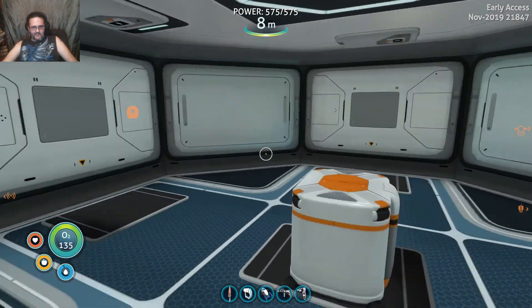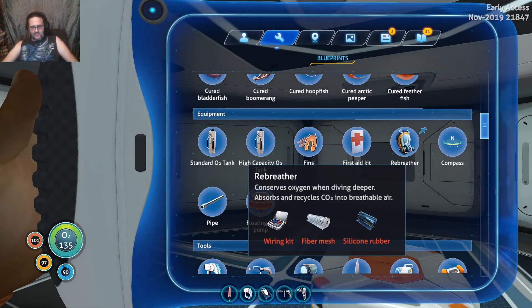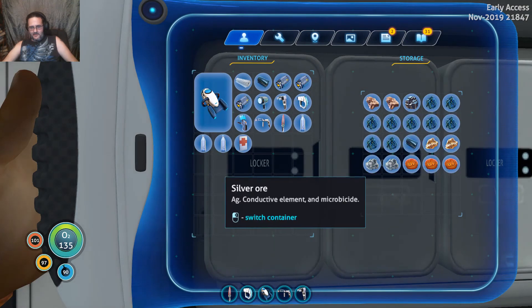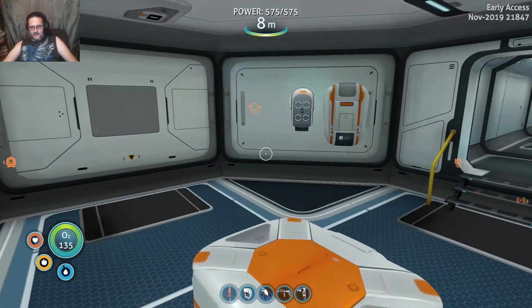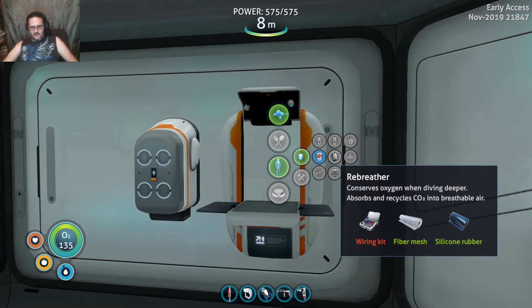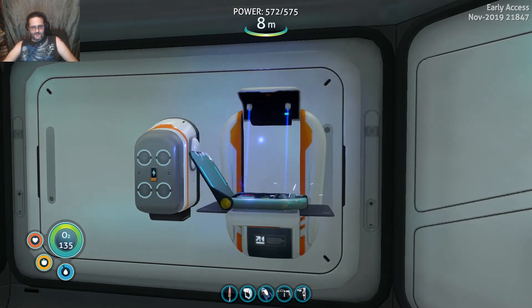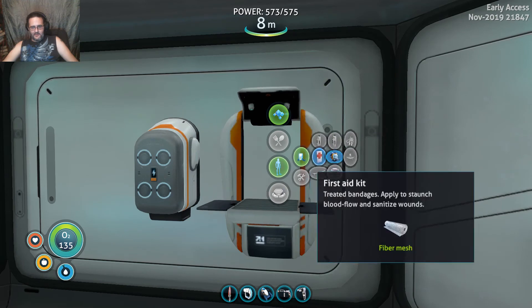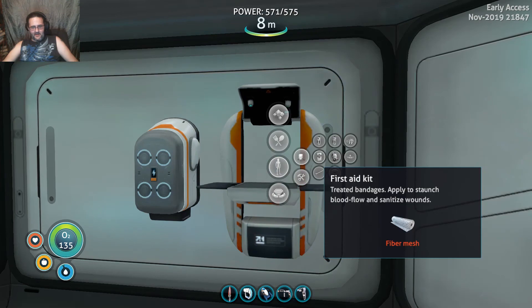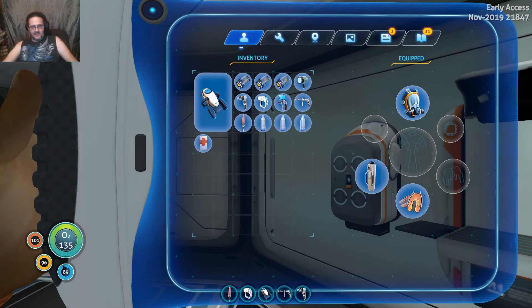Let's get the rebreather first because that's going to be the most easy to need. A wiring kit, silicon rubber, and black mesh. I should have the stuff over here. Now we don't have to worry about the depth affecting our breathing. Yay! Glad to have that.